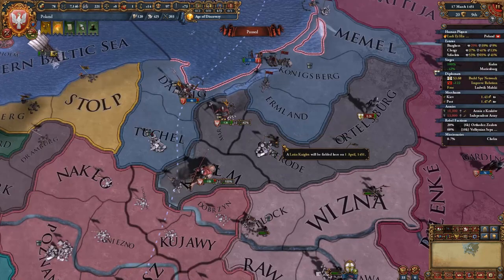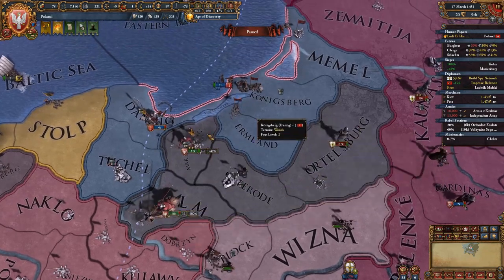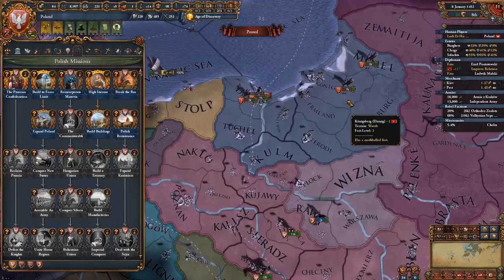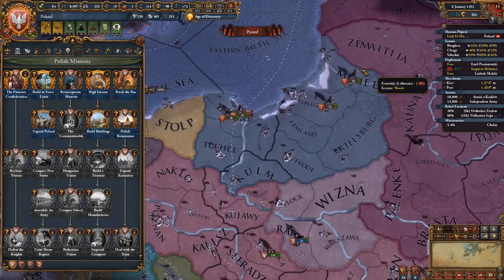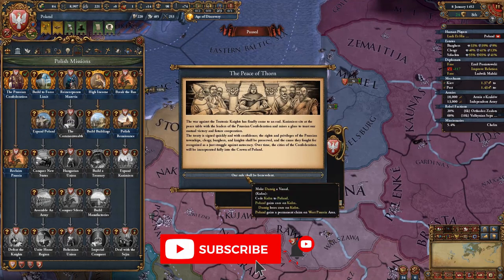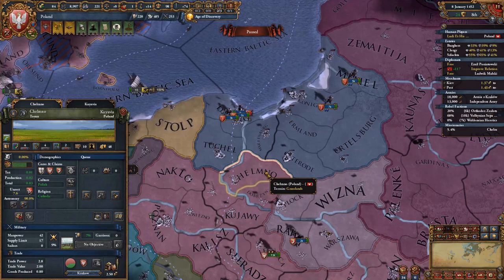Once the Danzig Confederation event triggers, join on Danzig's side — we want Danzig to eat up all the Teutonic Order lands, since after the war we can simply make them our vassal. After finishing the war with the Teutons, if lucky Danzig will have taken all the Teuton lands. Click the first mission 'Prussian Confederation' and Danzig becomes our vassal, granting us the province of Kelmo for free.